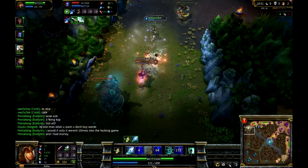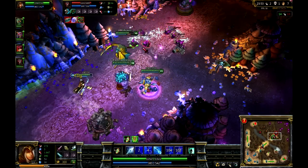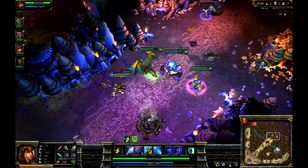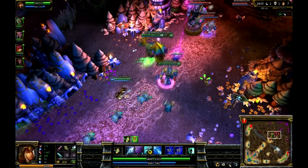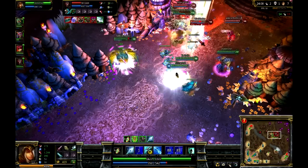Here's a bit of late game — it's a team fight and we'll see what happens. Ash really is a great carry at the end. You can make her into a support, whatever you decide to do. But here we just destroy them.